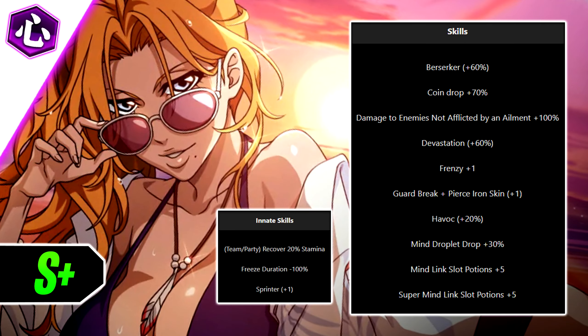Rangiku is a unit a lot of people summoned for, and if you own her, you know how well she performs in farming and inheritance trials. She exceeds there like crazy — she's like Tensa Zangetsu but ranged instead of melee. You have recovery stamina, farming capabilities like pierce and iron skin, super pots, normal pots, mind drop boost, and even coin drop, which is rare on a strong unit.